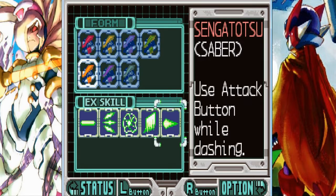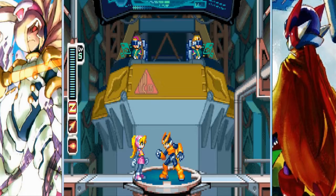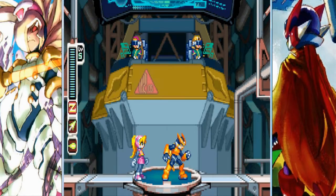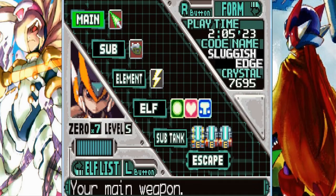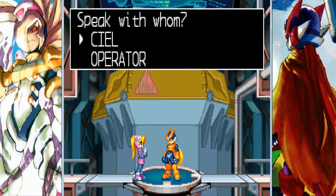We also got the Sengatetsu. Basically, it's a dashing slash ability. Equip the thunder element chip and dash forward with the saber — attack dash — DOINK! Yeah, you see there? Thunder stab! So, yeah, otherwise than that though, before we start the actual mission, I want to take a trip back to the Forest of Dicies.